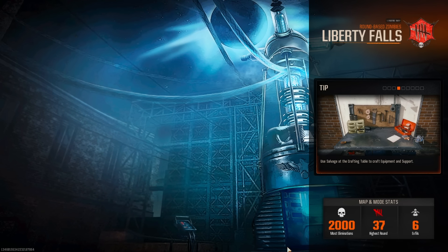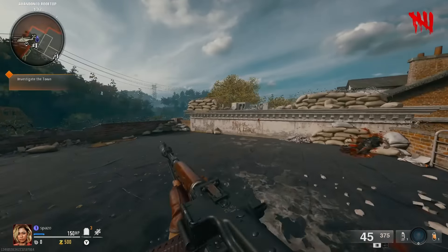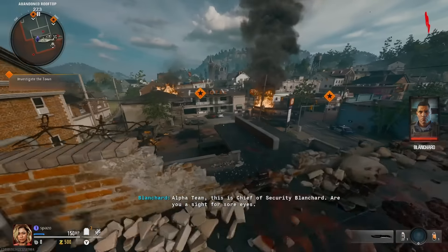Gobblegums are pretty interesting. They are the biggest thing you want right now in Black Ops 6 Zombies. They are a tremendous help to Easter eggs and a tremendous help to just literally playing the game.